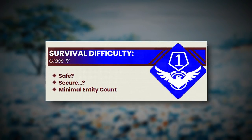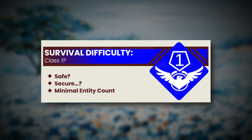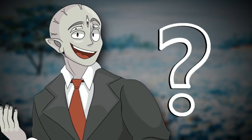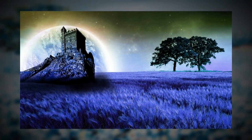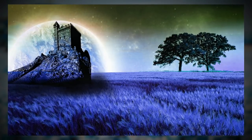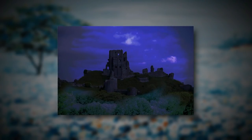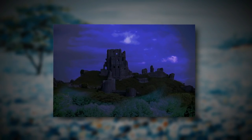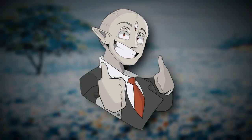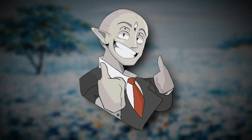The 28th level of the Backrooms is classified as a Class 1 difficulty — with question marks — and is seemingly safe and secure with a minimal entity count, but all that stuff has question marks next to it, so who knows? The level's landscape is really similar to a real-life fields landscape, except the sky is a deep blue color, and there's no moon or sun, just light. The ground itself is also dark-colored with hints of blue, and the level is known for the castle in the middle. This castle is named Stormstone Keep, and it's the only building on the level — and also the safest spot to go.